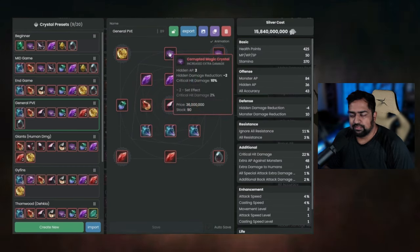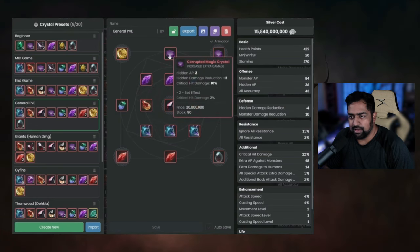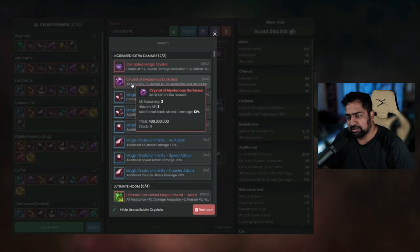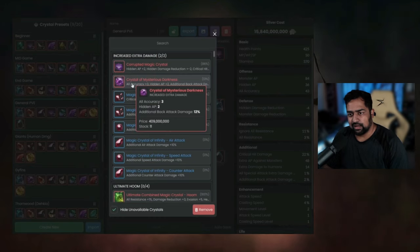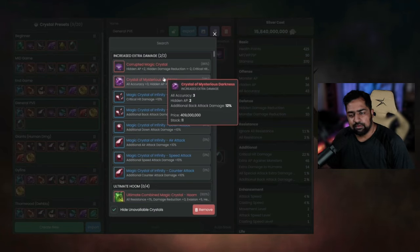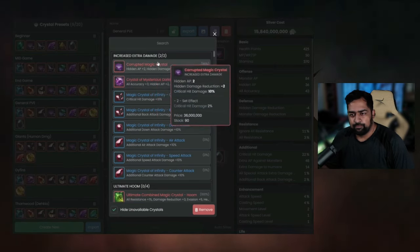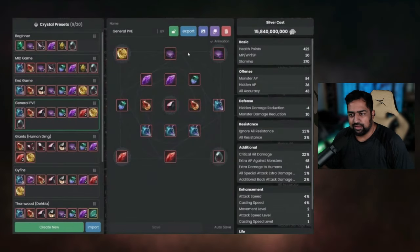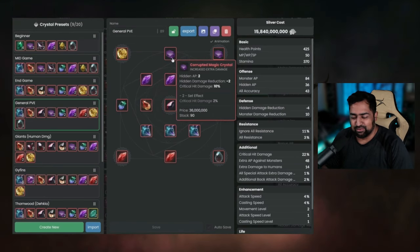For offensive crystals, you'll see in all my builds you're going to be picking one of two: the Corrupted Magic Crystal or the Mysterious Darkness Crystal. Mysterious Darkness is for back attack spots where you'll have a lot of uptime on back attack damage, like Gyphon Olin. In spots where you don't get a lot of back attacks - because mobs will be moving and turning around - that's a DPS loss. So usually I sit on the Corrupted Magic Crystals, and they're pretty cheap so if I die and lose one, I'm happy I didn't lose something more expensive.